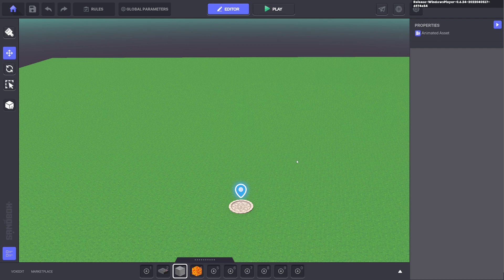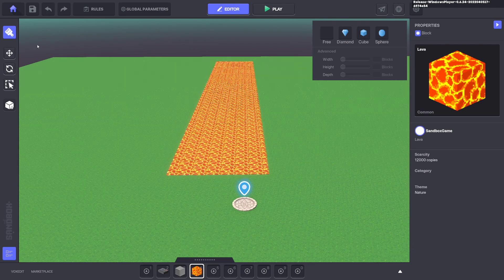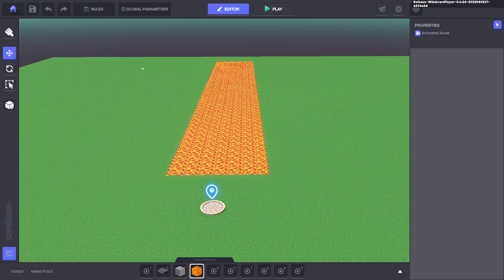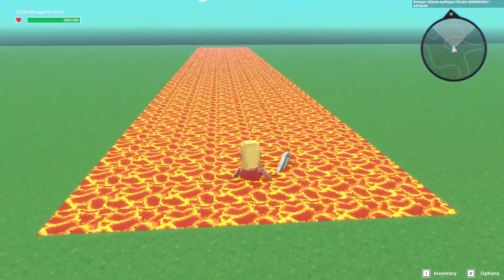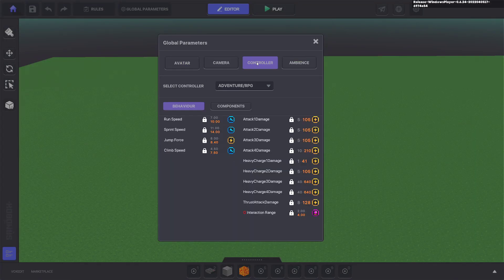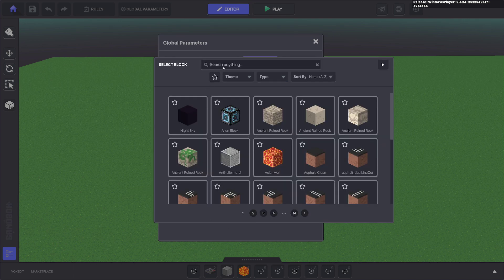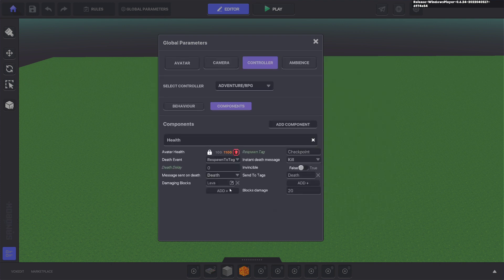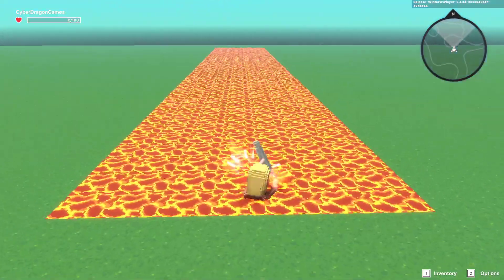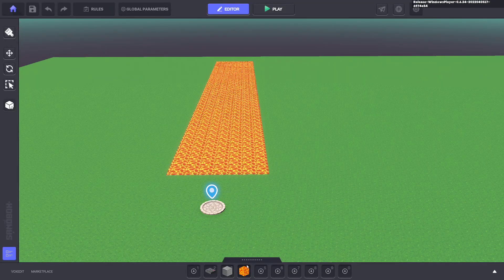Welcome to this tutorial on how to make an expanding bridge. We'll put some lava on the ground and press Tab — you can see when we go in the lava we don't die. So go to Global Parameters, Controller, Components, and under Damaging Blocks select lava. Set the damage to 50, so now when we touch lava it kills us.